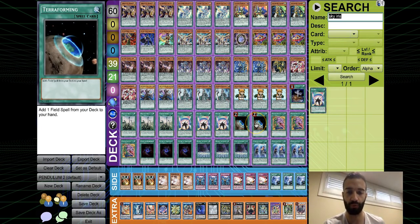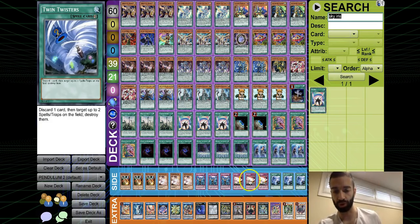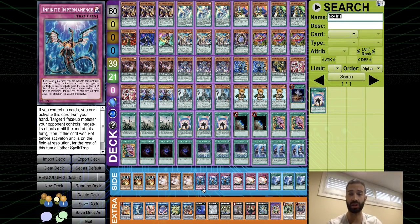The spell lineup is the same except we now play two Terraforming because I finally realized the power of Sky Iris. I also made a side deck — in my opinion it's the most versatile. Triple Droll, triple Ash, triple Impermanence, triple Reboot, triple Twin Twisters. You have nine hand traps, and these are specifically designed to stop extra link and Gumblar. They're not going to completely stop a board, but there's a reason for all nine.